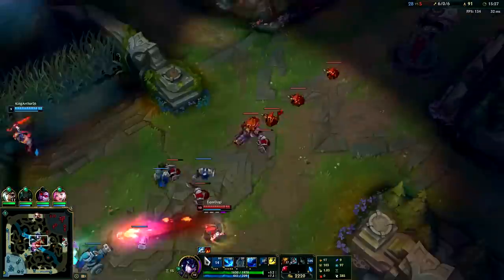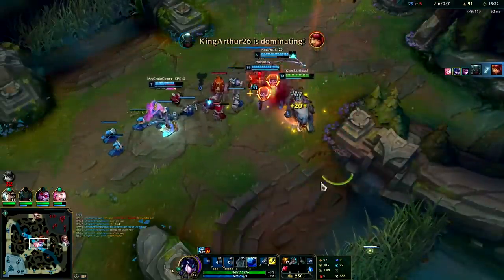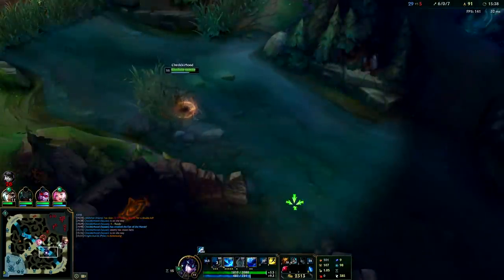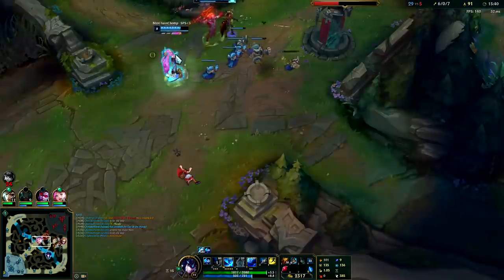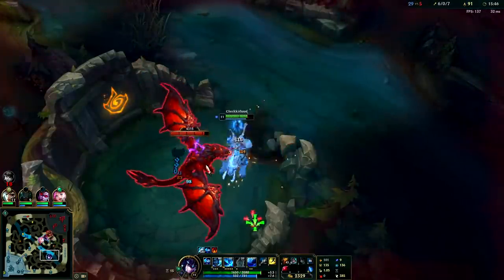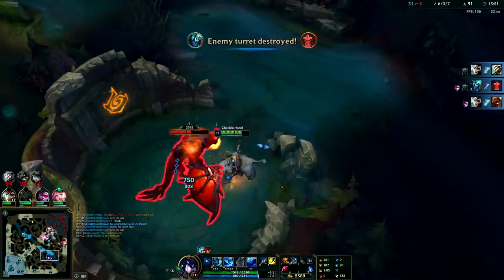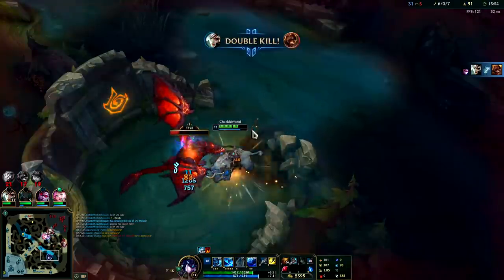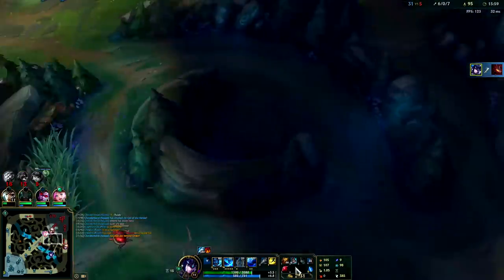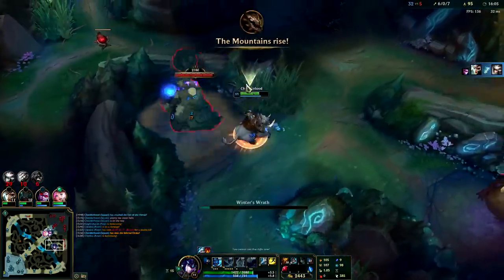Brand was already in the area. I'll hit her with W — got the slow. Since we had her surrounded there's no reason to use R. If she had flashed away then I would have hit her with an R. If they're not already CC'd you don't want to use your R because it's easy for them to flash out of it — it's a relatively skinny skillshot, kind of like a Lux Q but fatter.